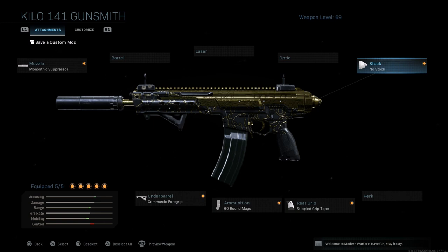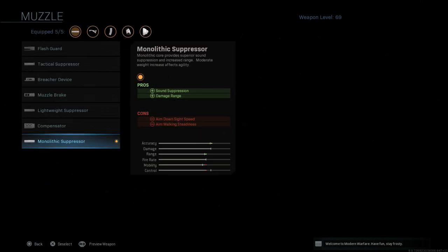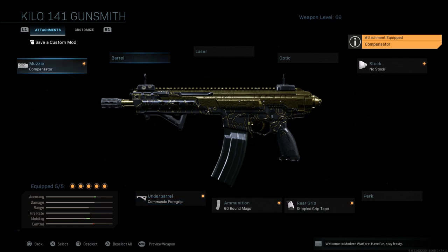A lot of people have figured out how to play the game. So this really works if you want to move around and be mobile — it feels like an older style Call of Duty weapon from past games where you can move around the map easily, ADS quickly, and still take enemies down very fast. Now if you're not a fan of the suppressor you can always slap on the compensator. The compensator and the Commando foregrip pair very well together.